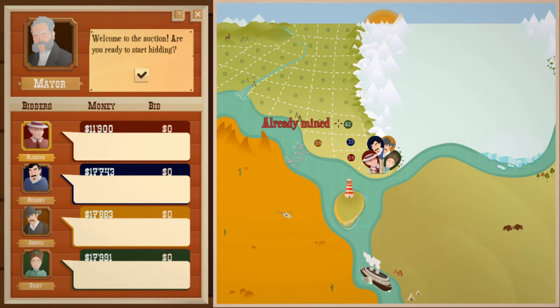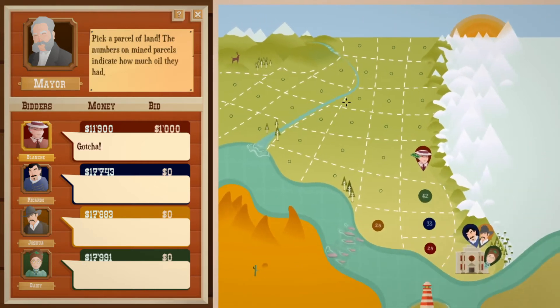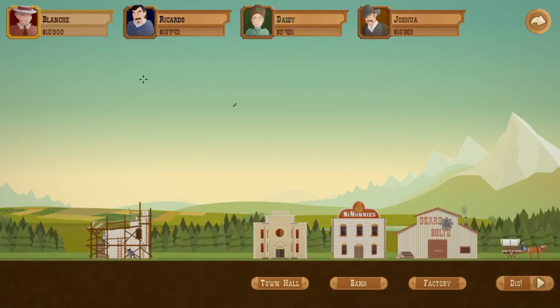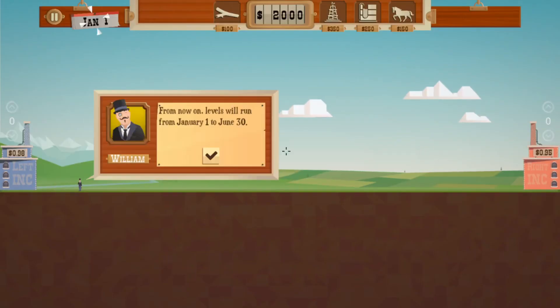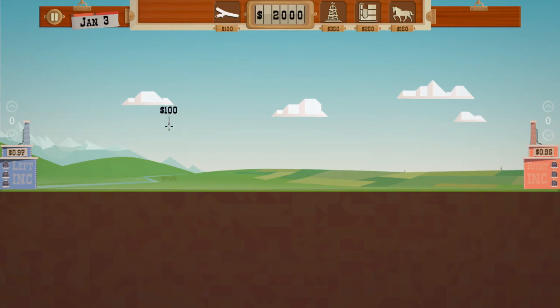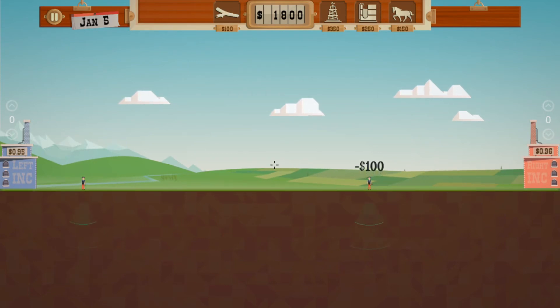Where were we, Blanche? Already mined, already mined — we're red, so we were here. Let's go up here. She did some upgrading too, awesome let's go! This is very money management. 'From now on, levels will run from January to June.' Looking for another place to sell your oil? 'Come to me — my price is always high.' Let's get a couple dowser guys down and wait for some oil.